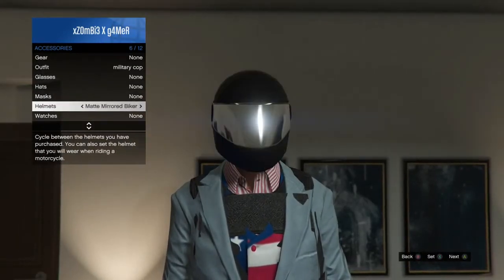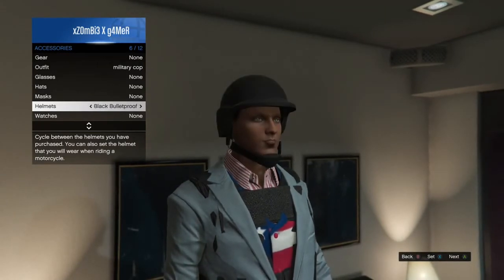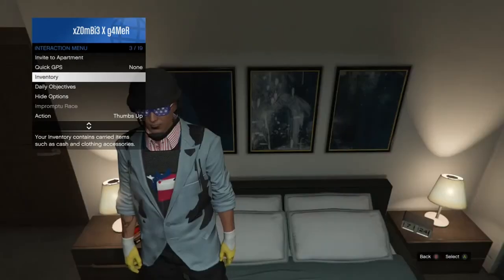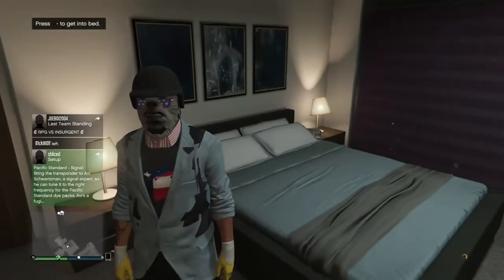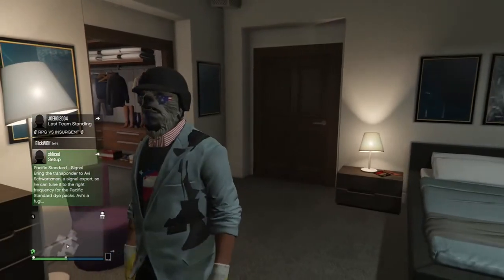Then you want to back out and press Y to get in bed, and then press right on the D-pad to exit. You'll realise you have the mask, hat and glasses. And there they are — so take a look at your face.